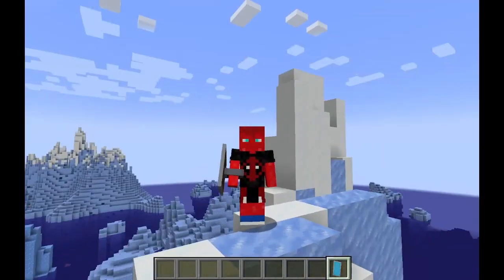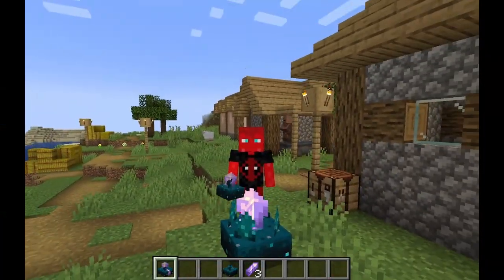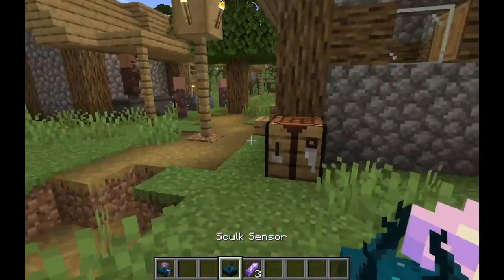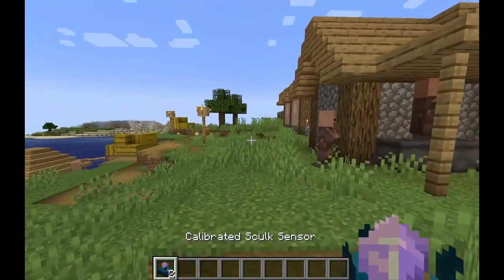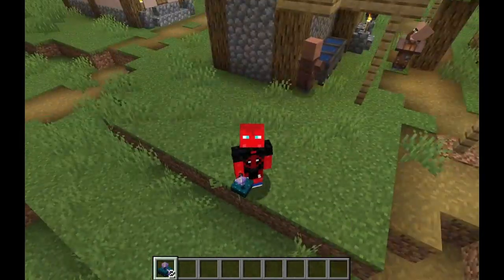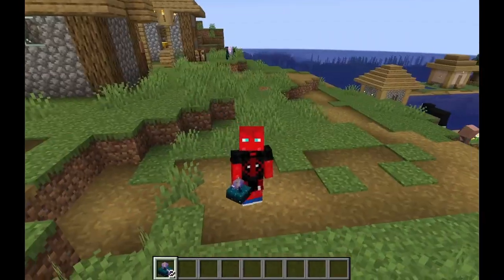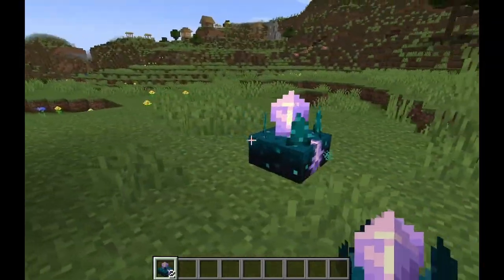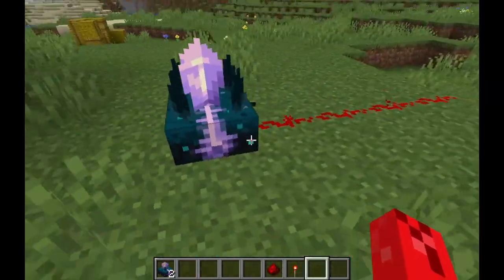We are moving on to the calibrated sculk sensor. A calibrated sculk sensor is a sculk sensor with an amethyst shard sticking out of its top. To craft one, slap a sculk sensor into the crafting table, put three amethyst shards around it, and boom — a calibrated sculk sensor. The reason it has a functional purpose is because if you attach a different redstone signal to it, it is calibrated to different sounds, which is a great feature.